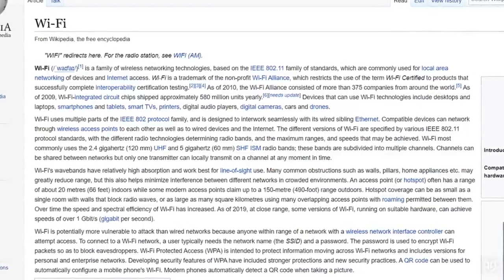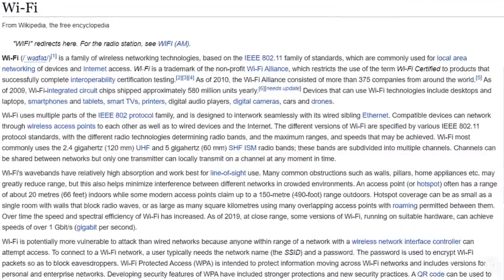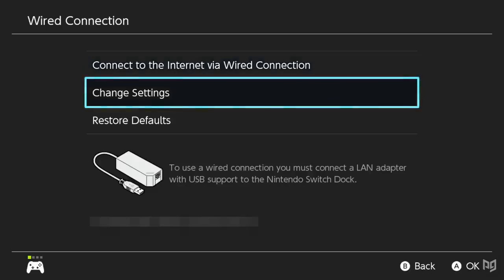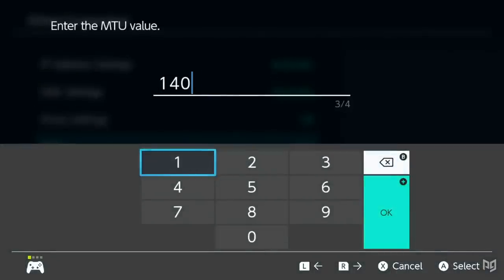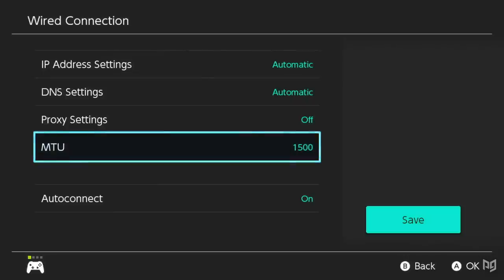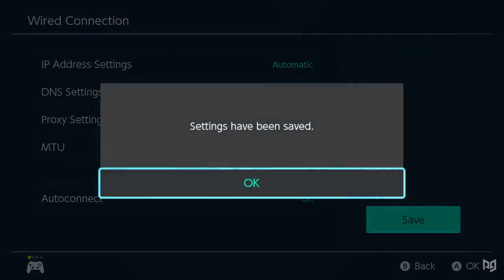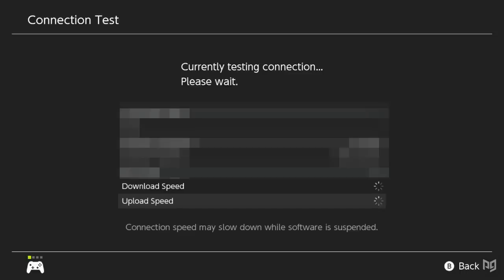Even if you aren't using a wired connection, you can also upgrade your Switch's capabilities with a useful setting. Select your connection of choice in the Switch's internet settings and go to Change Settings. There, you'll find the MTU. By default, the MTU should be set to 1400, but changing it to 1500 will in most cases give you a better netplay experience. The MTU determines the size of each packet of data the console receives per request. Make sure to test your connection to ensure that this improves it.